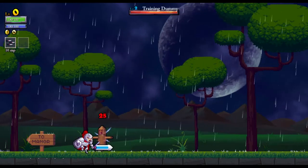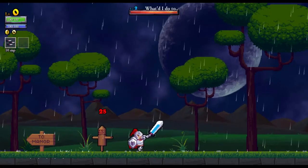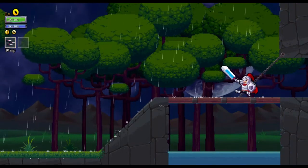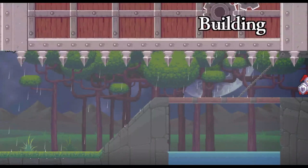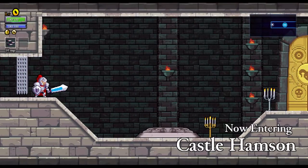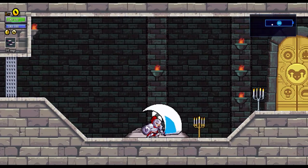Setting up the Steam controller was special, because I didn't buy this on Steam. It's available on Steam, but I bought it on Good Old Games, because I like GOG a lot more than Steam. This is the staging area, I guess, and there's procedurally generated castles — so every time you go in, it's a new castle.